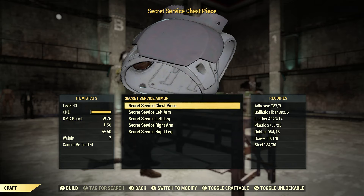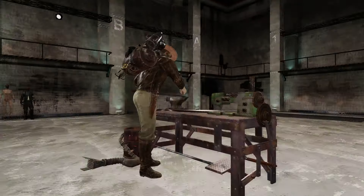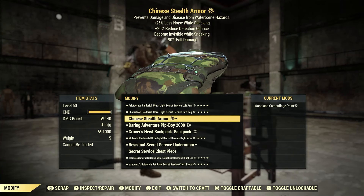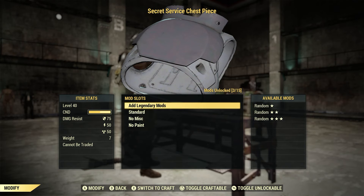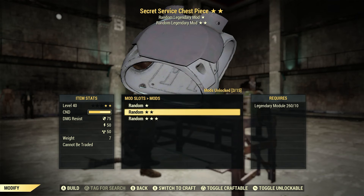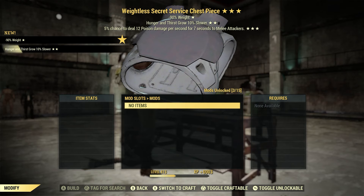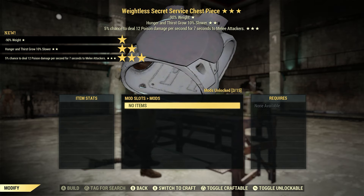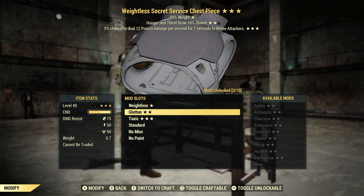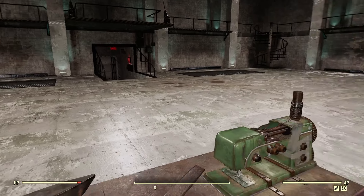Secret Service — let's craft one of these. All right, there we go. Let's back out, go ahead and modify/repair and see if there's any changes. So there's the piece we just added. Let's add a Legendary skill — Legendary three-star. It did mention something about the Tinker's workbench, and there might be something different there. Let's go to the Tinker's workbench.